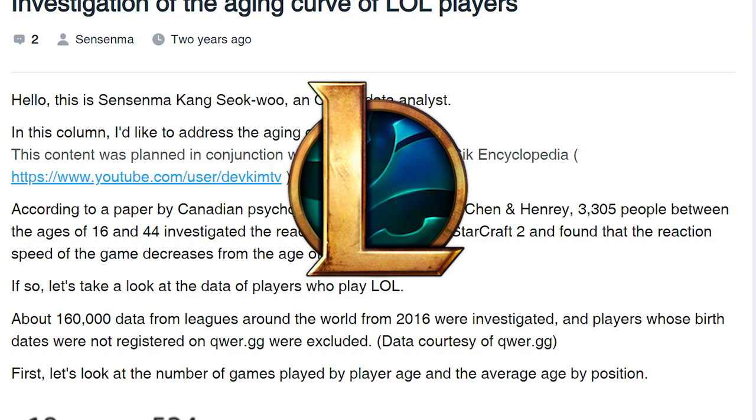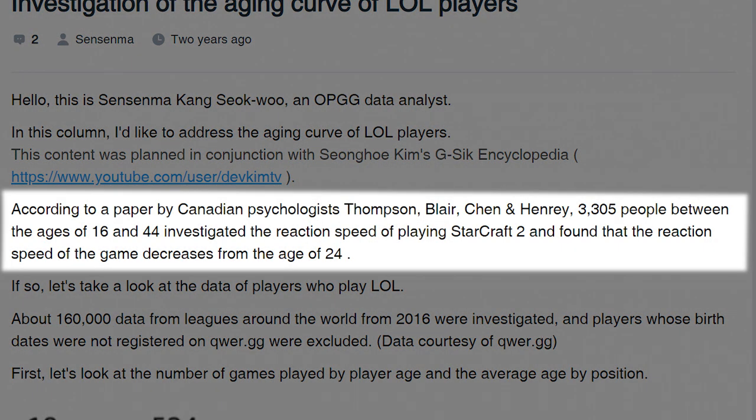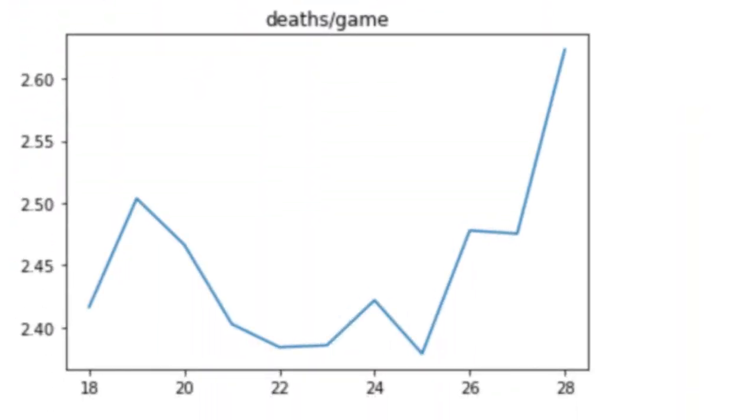It was a data analysis done for League of Legends, using roughly 160,000 data points from tournament player data starting from 2016, and was inspired by a previous study for StarCraft II, which found that there was a decline in reaction speed starting from the age of 23. One of the key statistics found in this study was the average number of deaths per game, which declined until the age of 24 and began increasing rapidly afterwards.